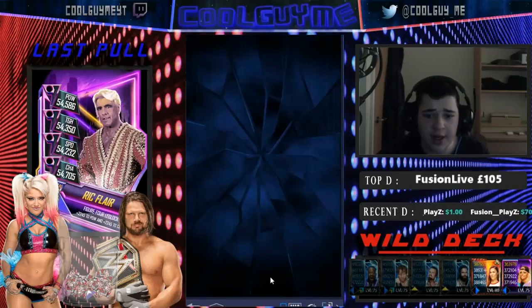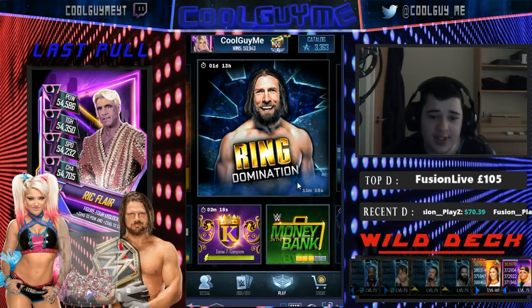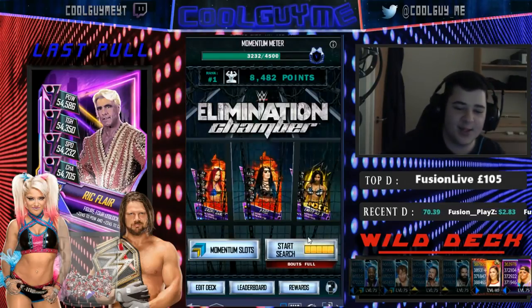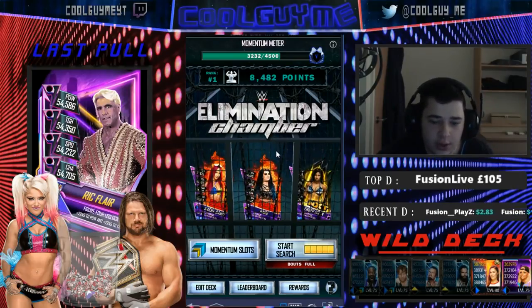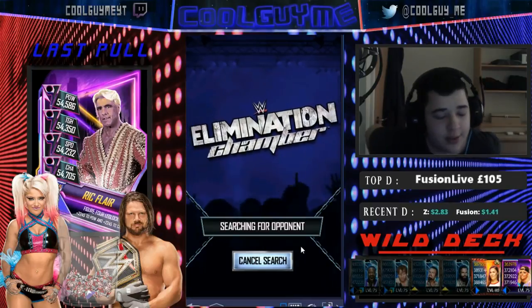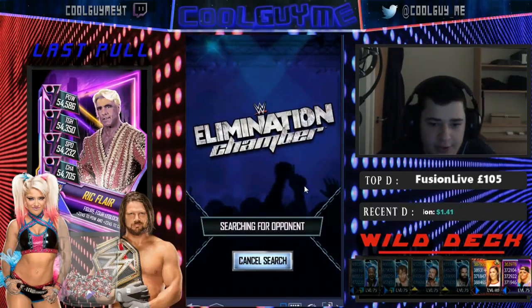So there is Daniel Bryan. I'm going to quickly go and try and force my pull, like the good old days back in the good old seasons where pulls weren't broken. Should we do Elimination Chamber? It's long, but it will give us like 12 picks, so let's just do Chamber.